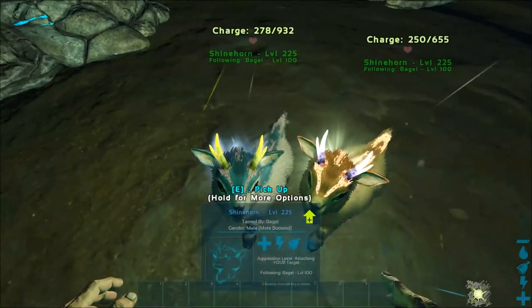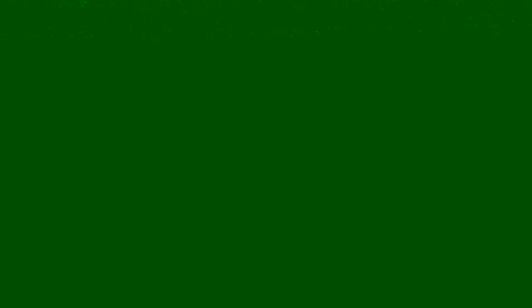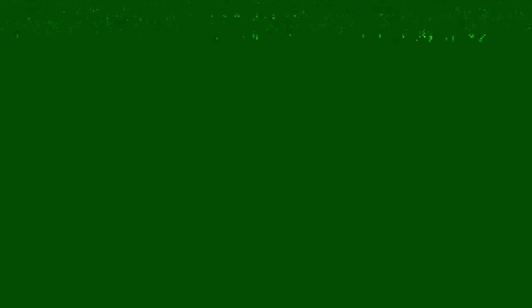You can see here these are the stats of our first guy — level 225 — and here are the stats of the female. They're relatively similar, though the male has quite a bit more charge capacity than the female, and the female got more range than the male. As you can see, at a pretty standard movement speed, they're not going to be keeping up a very good pace with you.